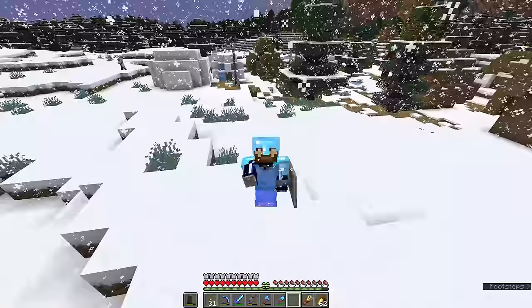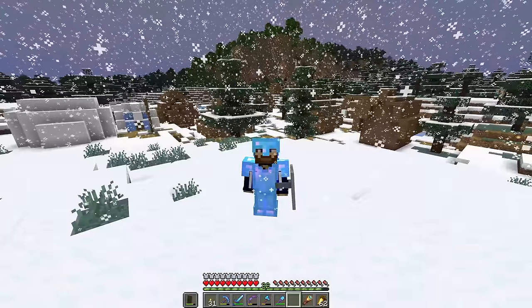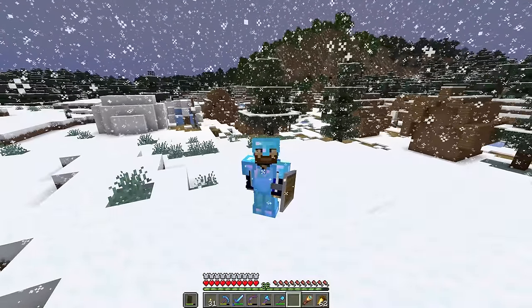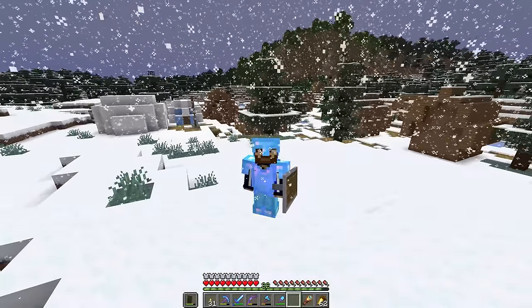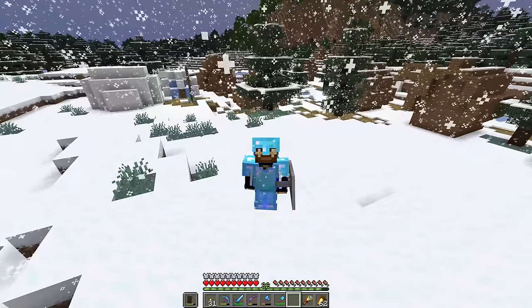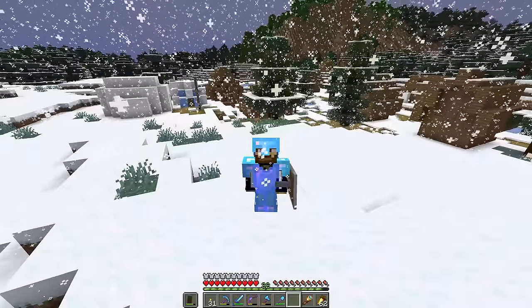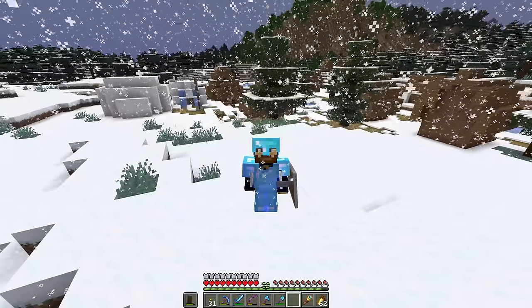That is about it for our first trip to this snowy wonderland. I do hope you've enjoyed this look at igloos and pillager outposts, along with some of the other structures we can expect to find in snowy biomes. Thank you so much for watching this episode of the Minecraft Survival Guide. My name has been PixelRiffs — please don't forget to leave a like if you enjoyed it, subscribe if you'd like to see more, and I'll see you folks soon. Take care, bye for now.